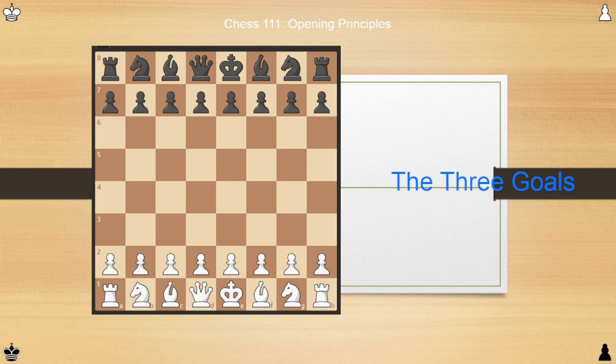Our second goal is developing our pieces — bringing them to more active squares. Our knights can be developed on the first move, hopping in an L shape to f3 and c3. Our pawns will move up in the center, our bishops will come out toward the center, and our queen and rooks will also come to the center.